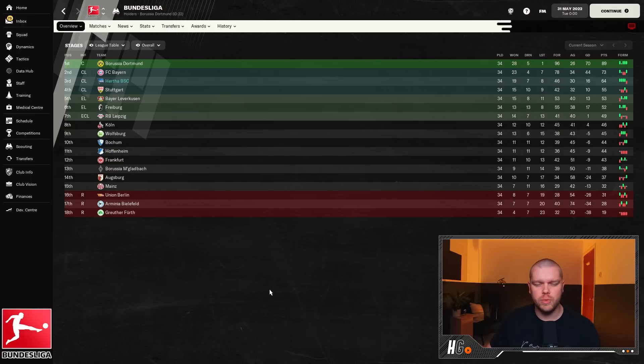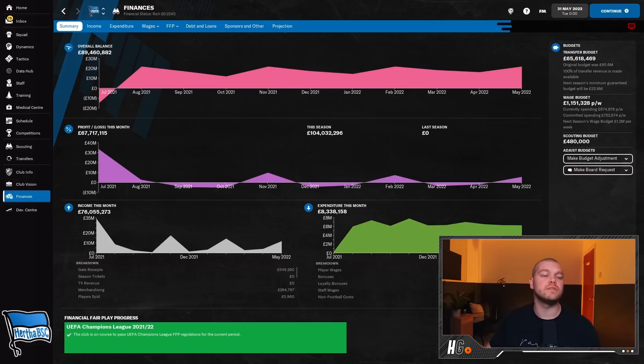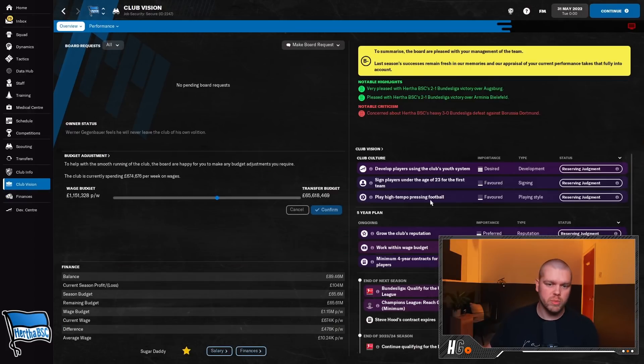Because we're in the Champions League, we get a hefty budget - that's what happens in Germany. We have 65.5 million pounds to spend at the end of this first season. The wage budget has almost doubled as well, so we're going to have some good fun signing players to take this team to the next level. The club were pretty pleased with where I landed, so we just build on things for season number two.